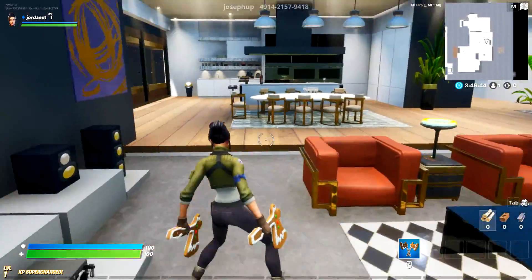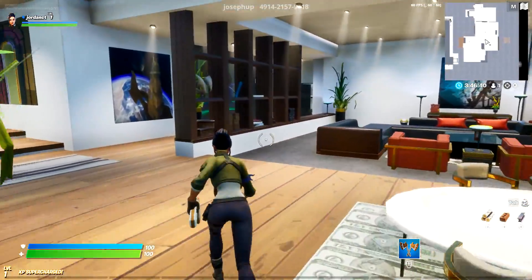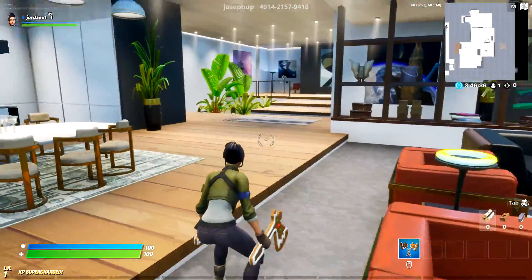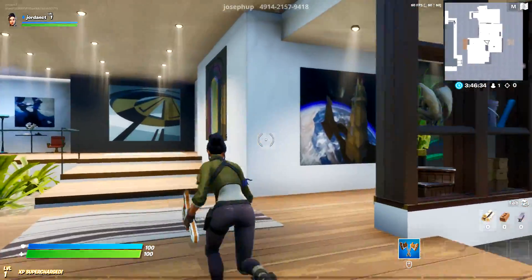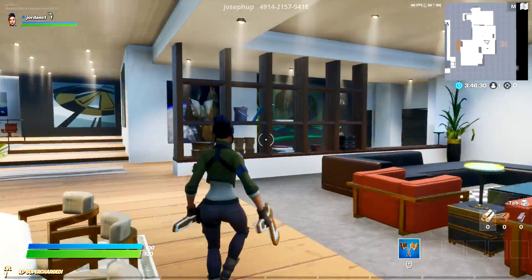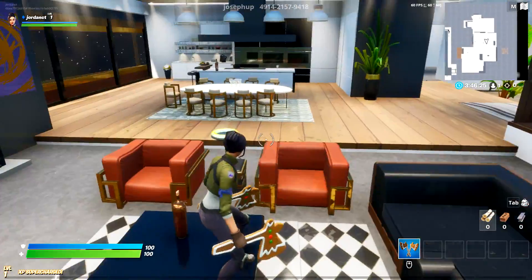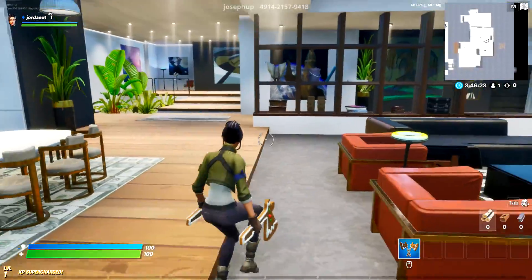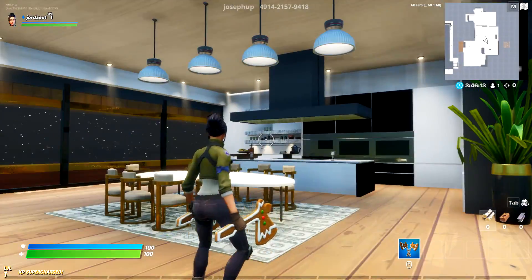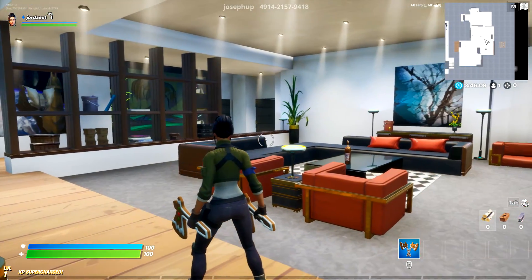This is just a little explore map showcasing the GTA Online garage and GTA apartments. If you guys enjoyed this video, please give it a like and subscribe if you haven't. The code is at the top of the screen and I'll also have it in the comments. I don't know if I'm gonna keep playing Fortnite — I got bored of it — but I figured I'd come back just to explore awesome creations like this. If you like the video, give it a like and I will see you guys in the next video.